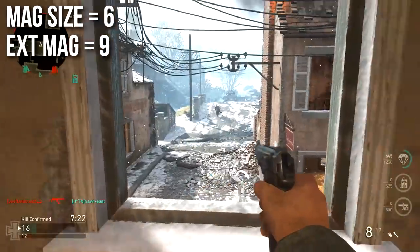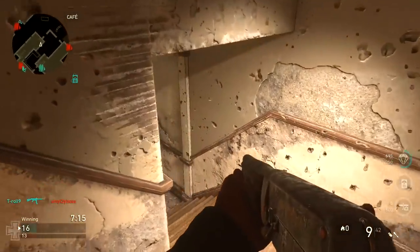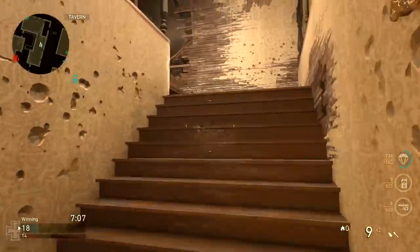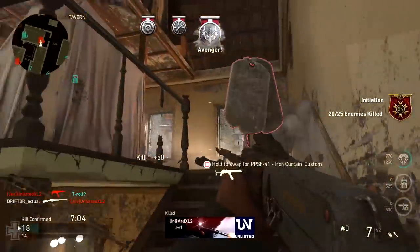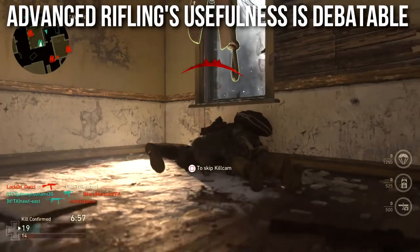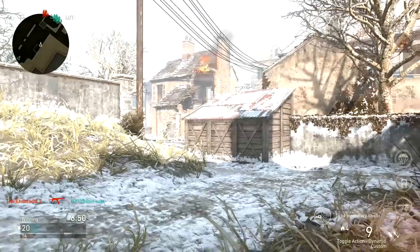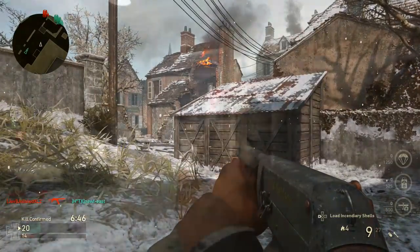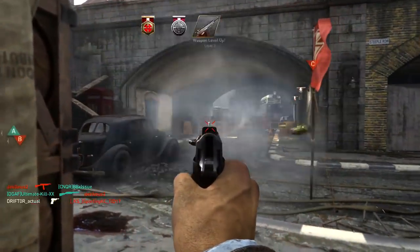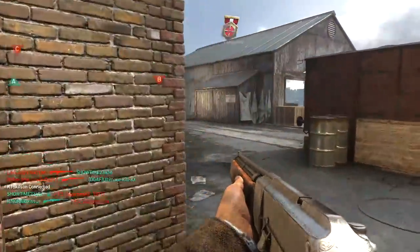Magazine size is 6 and extended mags gives you 9. This is definitely a godsend — very helpful. I wish the base magazine were a little bit bigger given how many shots it takes to kill, but with extended mags I have more than enough to kill a couple people before reloading. Advanced Rifling's usefulness is also debatable. The damage at range with this shotgun is so pitiful and the range bonus from advanced rifling isn't very significant because the base range is so low, so in my opinion it doesn't help very much.